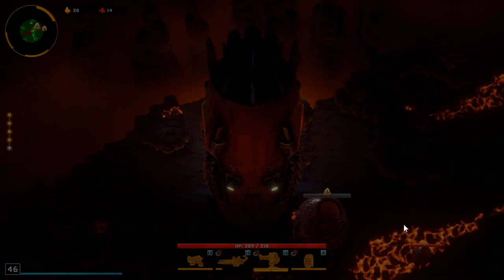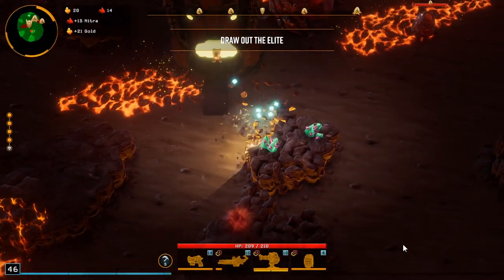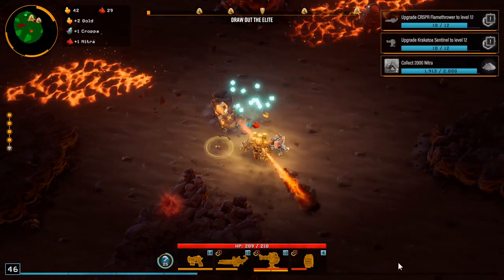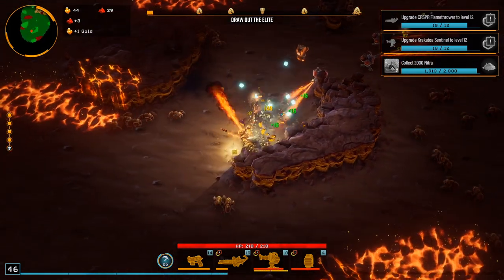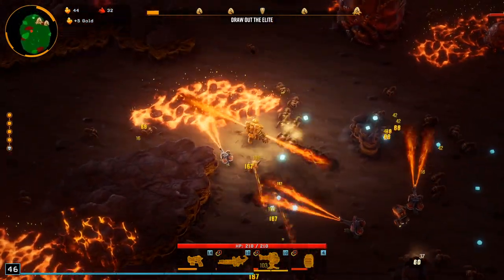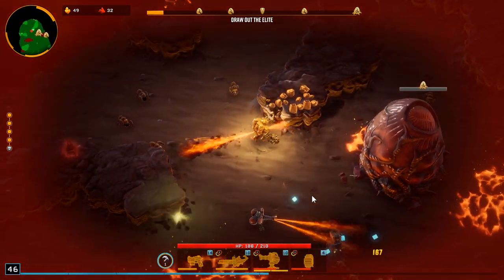Armor probably would have been good but — okay, so we're on the boss now. This actually went a lot quicker than I thought it was gonna go, but we've got a ton of minerals this run. If we can get back up to 150 damage we'll shred the crap out of the boss.